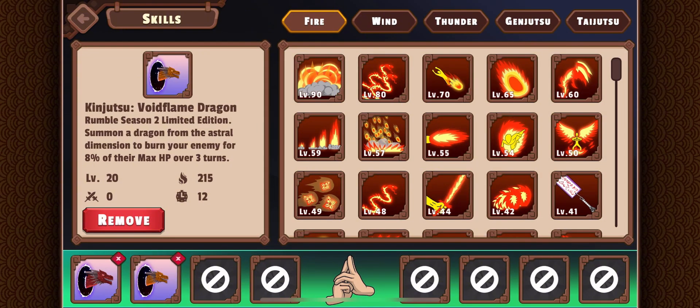This is the top 50 Jutsu, King Jutsu: Void Flame Dragon. It burns your enemy for 8% of their maximum health over 3 turns, also a total of 24% of your enemy's full health, but it targets only one enemy. Still a great Jutsu — the only difference is that it affects only one enemy, and that's fair for top 50.